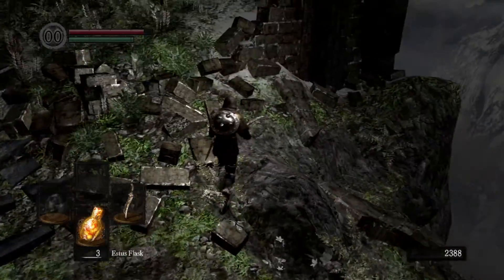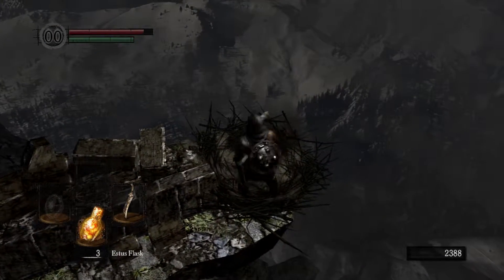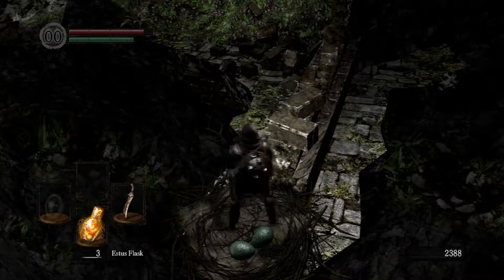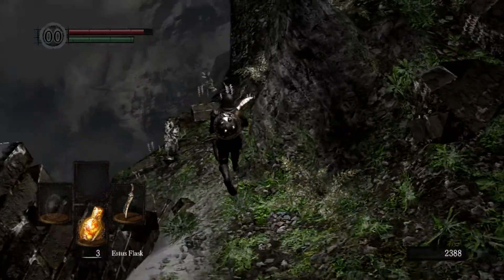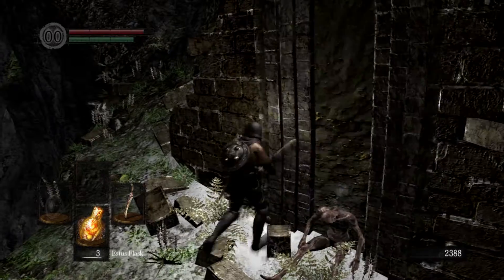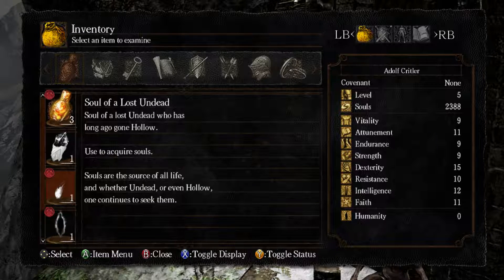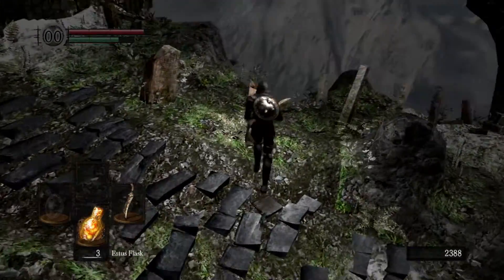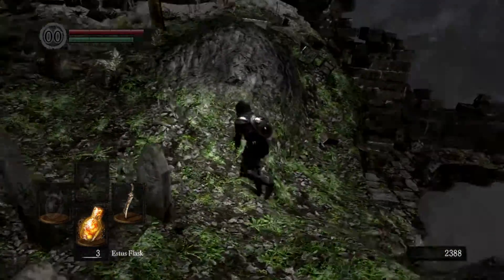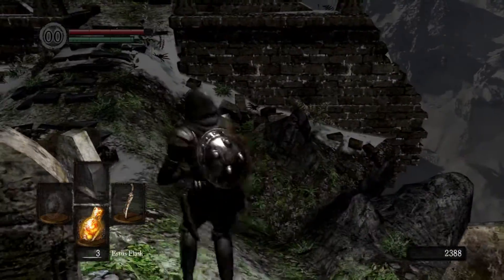Good job. Go straight ahead. There are some things you can pick up around here if I remember correctly. And of course we've got Snuggly the Crow. Are you going to speak to me, Snuggly? He doesn't seem to want to speak to me yet — that's strange. Usually it's available right from the beginning of the game. Soul of a Lost Undead. These are kind of just like little bunches of souls that you can devour at your will. I remember a surprising amount, considering I haven't played this in a very long time. I need to get my shit together.